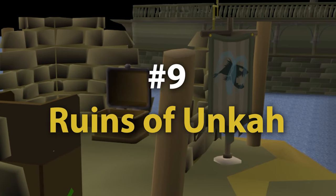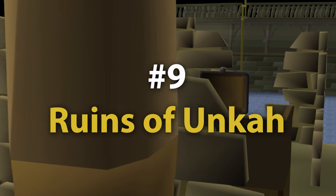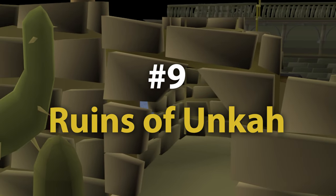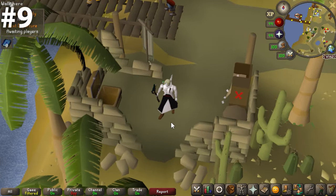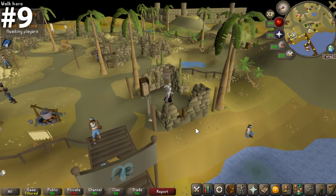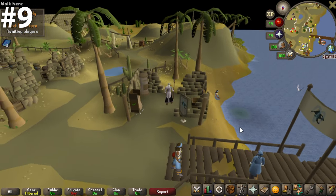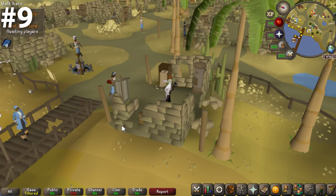Coming in at number nine, we have the Ruins of Unkah. I had a difficult time with this one — I couldn't decide if I hated it or loved it at first, and I landed on I think I love it. The people here are very kind, it's obviously right next to the ocean, and this just feels like a very nice little oasis from the desert heat. The crumbled wall, the cactus, the palm tree — it's very clear what they were going for here, and I really do think they pulled it off. This is a great bank chest to stand at and get some things done.